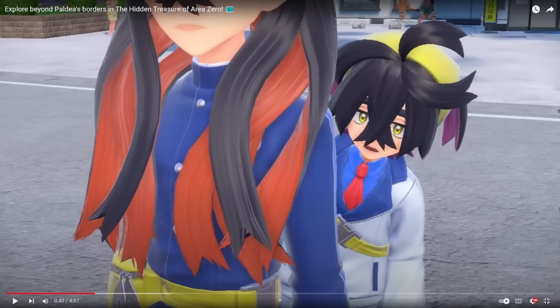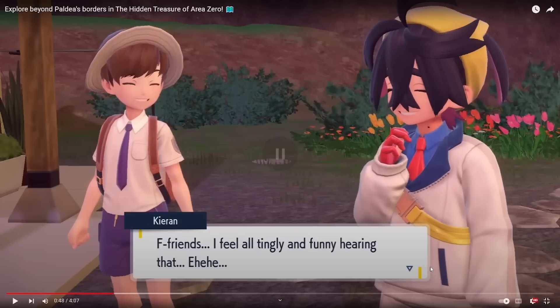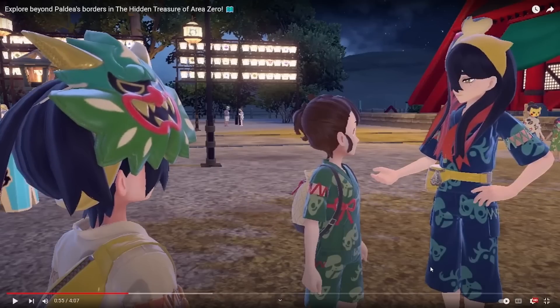Here's an interesting thing — watch this trailer with the idea that Kieran is Ogrepan. I'll point out some other interesting stuff he says, but there's a little bit of plot speculation there. Also note the little yellow belt things they've got going on. Note that because it's important for way later in the trailer. He's like, 'Friends!' — I feel all tingly hearing that. He's happy, he has a friend. He's very shy, he's an outcast, like Ogrepan. If nothing else these two are going to mirror each other in a lot of ways.